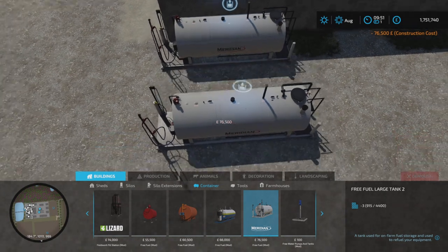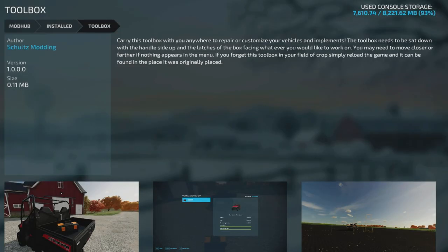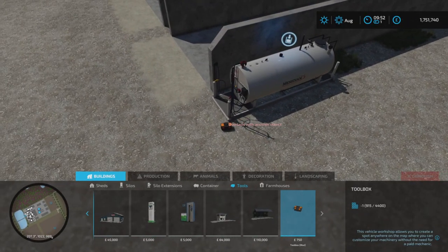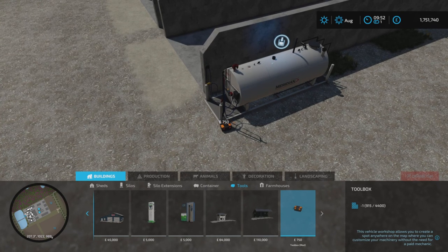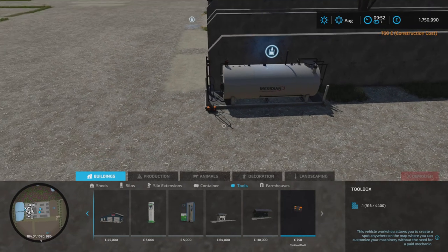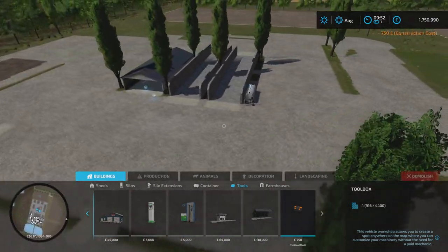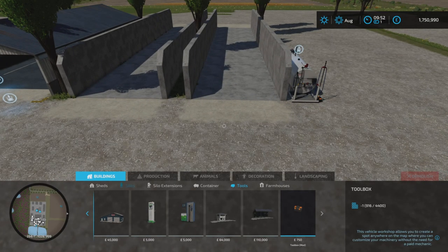So this is a free fuel mod — I use that as much as I can on all my farms. This is the toolbox — another brilliant mod. I take this round everywhere, but once I place it and put it in a vehicle and close the game, it's always going to start in this location. So if ever you lose it, whatever you first place it, that's where it's going to be.